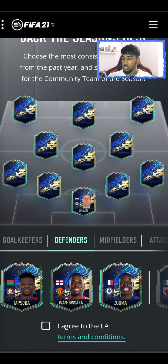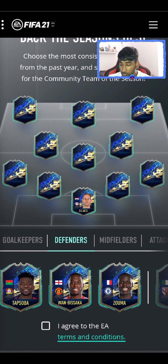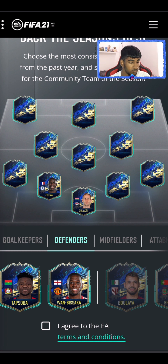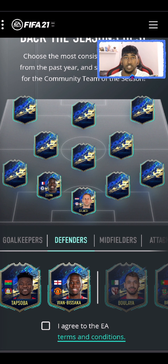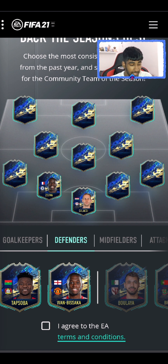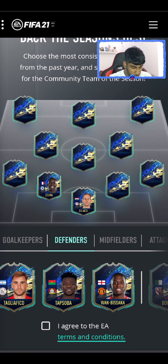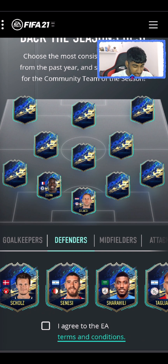I'm going to put Kurt Zouma in as one of my defenders. He has had a really good season for Chelsea with Thomas Tuchel coming in — he's scored a lot of headers and has been playing really well alongside Rüdiger. Wan-Bissaka — I don't think he's had the best of seasons for Manchester United, so I'm going to leave him.